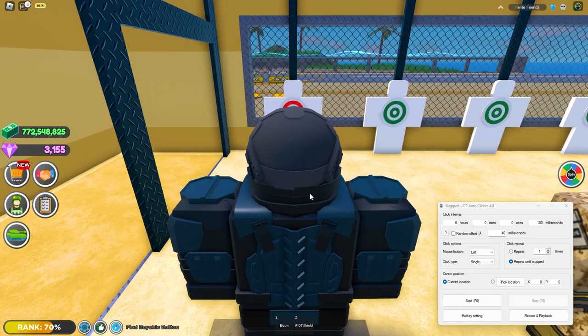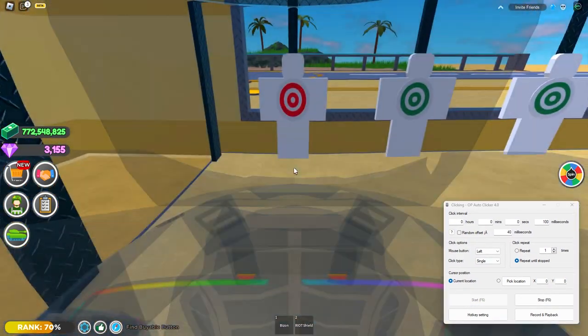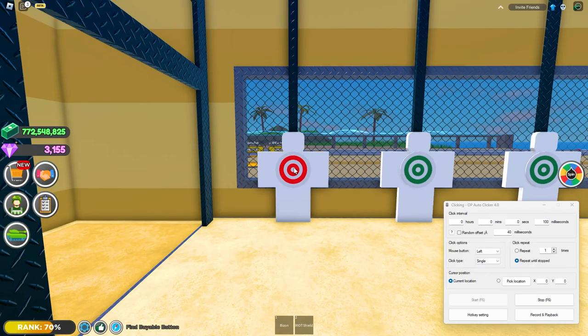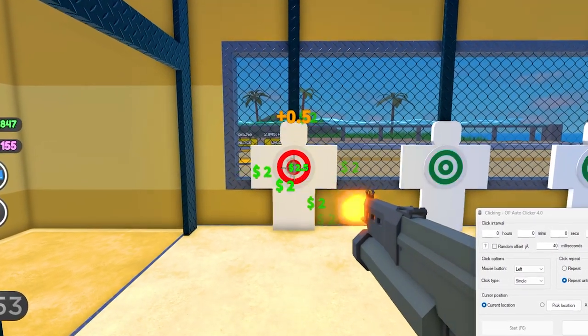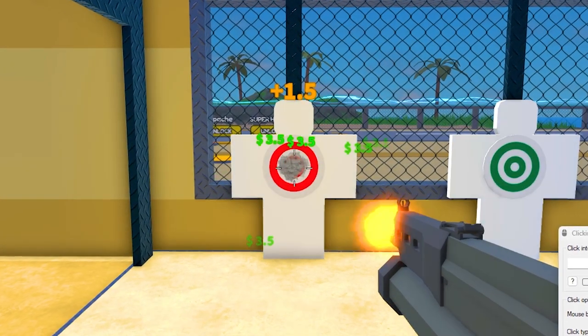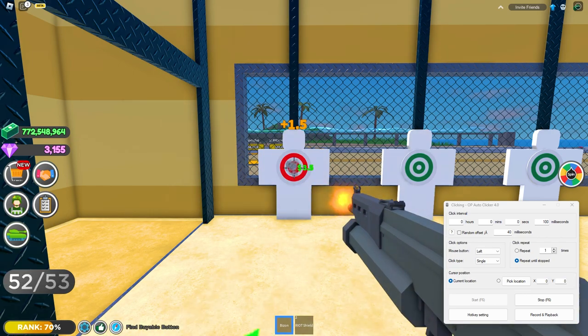What you're going to want to do is stand right here, go over to your auto clicker and click start. Then zoom in like this and move your cursor over the target — I like to put it right dead center in the middle for the best spot. Then all you're going to do is take out your weapon and that's all. It reloads on its own and then continues shooting.